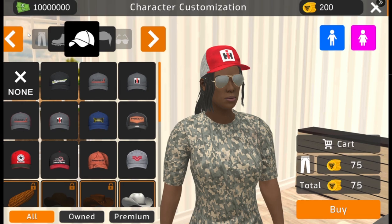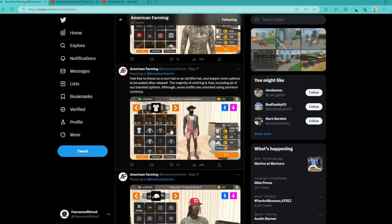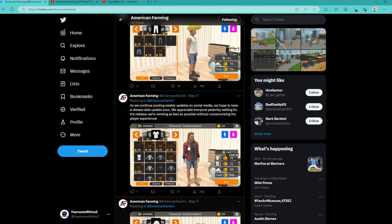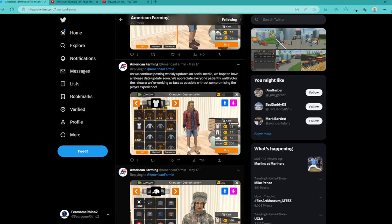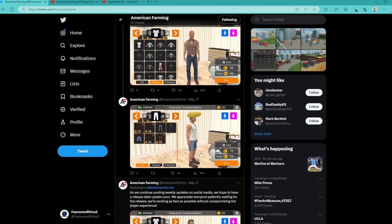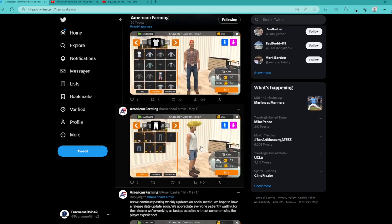The clothing looks amazing — they have premium content with all types of different things. You have hat options, and you can customize your character, which is really important to some people. You want that control — wear a John Deere hat, a Case IH hat, a Vermeer hat — you can do those things. Then you have preset outfits including what looks like a hunting preset. That makes me wonder, is there a hunting DLC? I don't think so — this is a farming game after all — but that does look interesting.